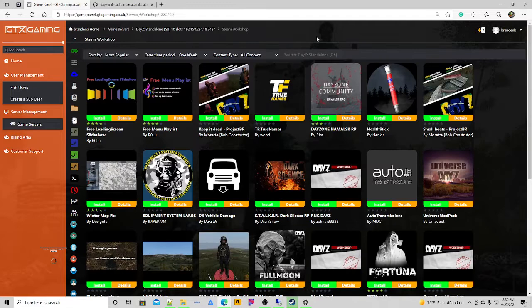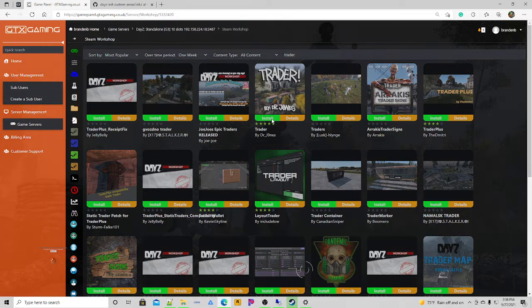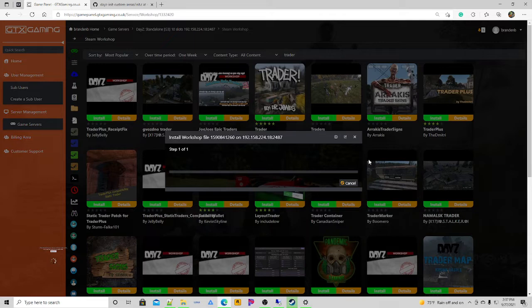Here we are at our desktop — we started the hot dog water server in the last video where we went through how to set it up from scratch. First off we're going to go to Steam Workshop and find the trader mod, right here by Dr. Jones — go ahead and install that. There are a couple mods you're going to need: the trader, the banking, and one other mod I'll show you shortly.